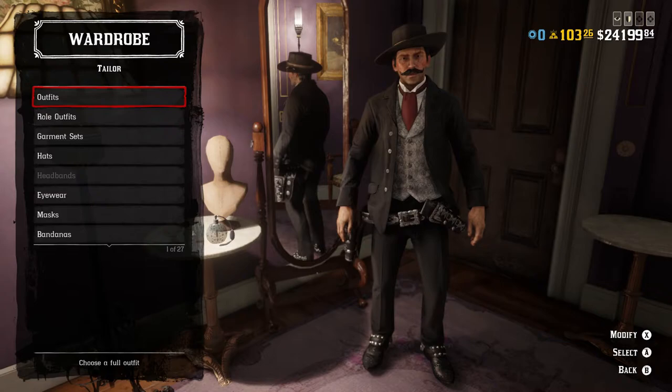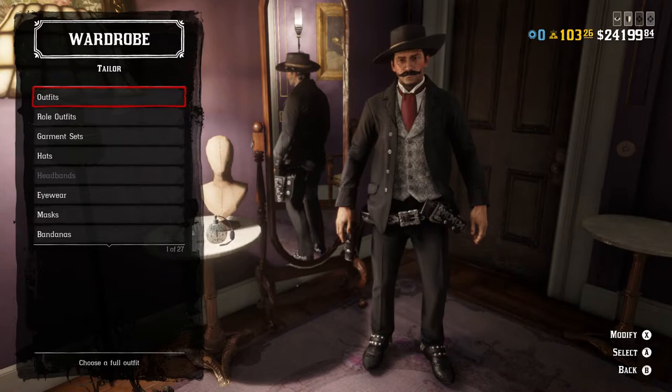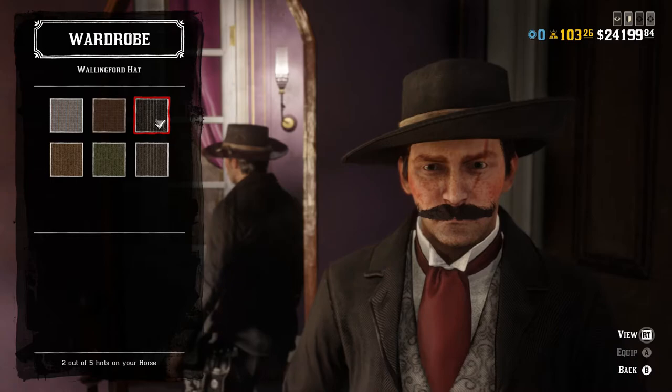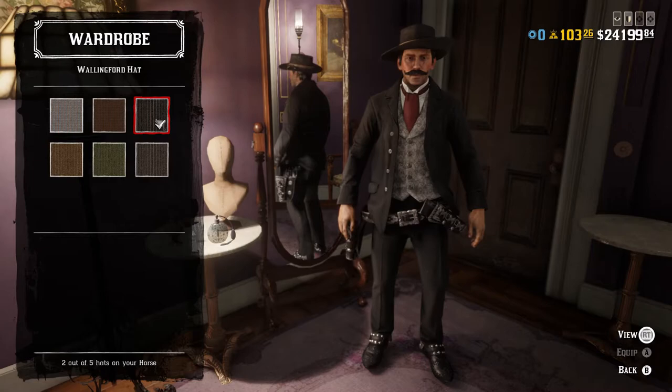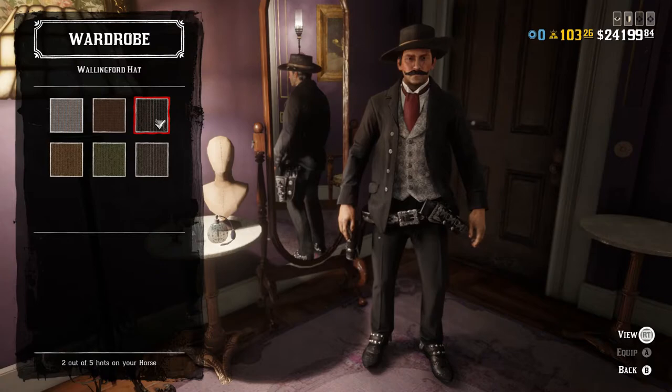Now let's look at the outfits. The first of his three outfits is what I call the full outfit. This is what he's first introduced wearing in Tombstone, what appears in much of the promotional art, and what he wears for most of the movie. For the hat, I went with the black Wallingford hat. It's not absolutely perfect, but it's pretty close to the shape and style of the hat he wears in the movie. The hat is maybe a little more turned up than it needs to be, but it works best for the appearance. That hat will be used for all three outfits.